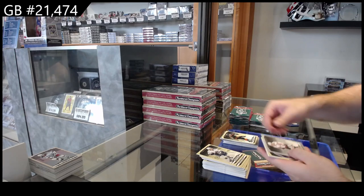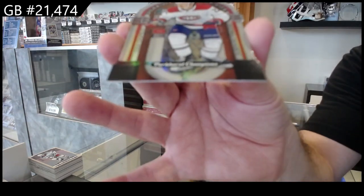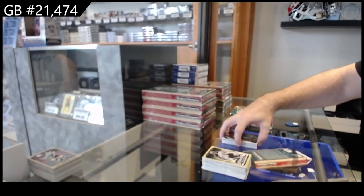Rookie of Attard for Philly, silver of McMichael for the Caps, and we got a Jukebox of Caufield for Montreal. Yeah, it seems like there will be a boatload of stuff in this product.